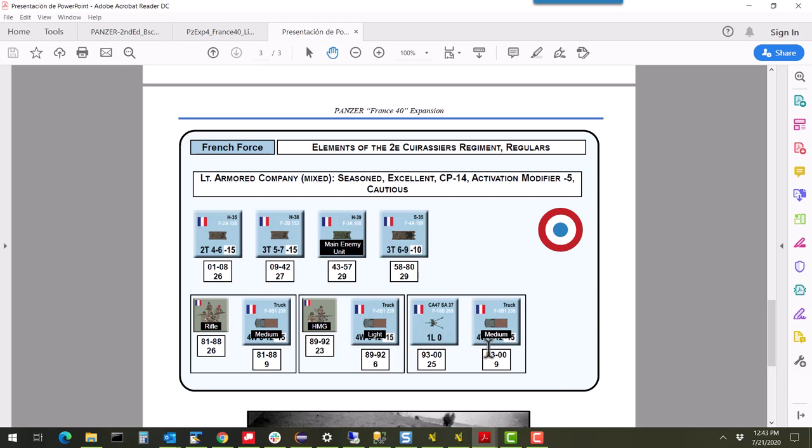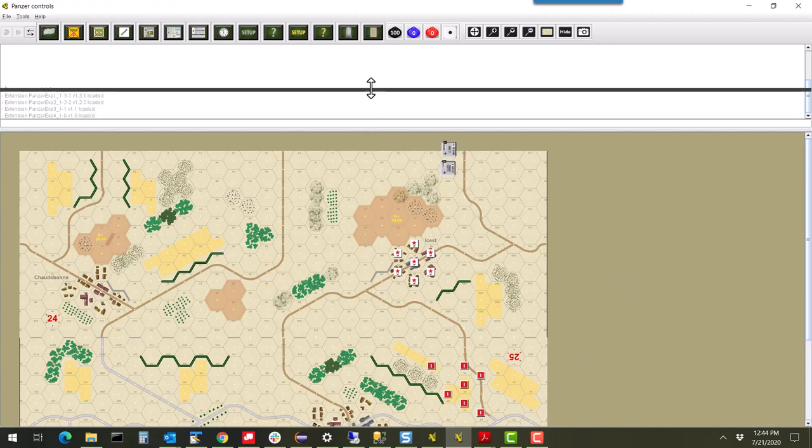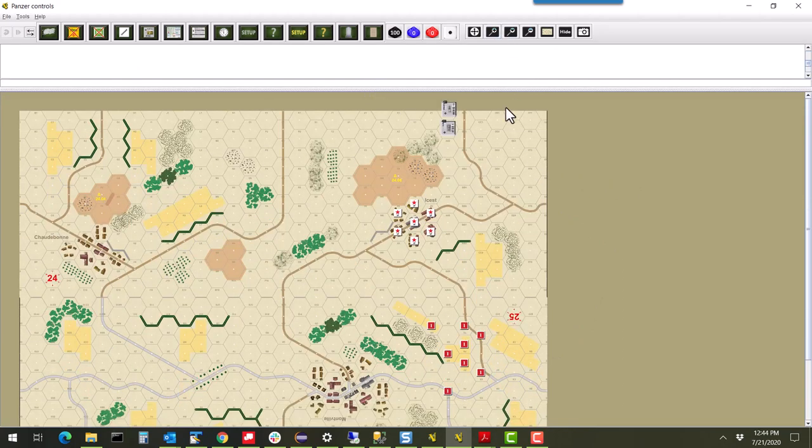Those range numbers are all bracketed within the 00–99 spread of your 2d10 dice rolls, consistent with regular Panzer. There's no actual setup of the French units — they're all hidden — so hidden rules are going to be key as part of this, which are very good. We'll see that as we get into it.